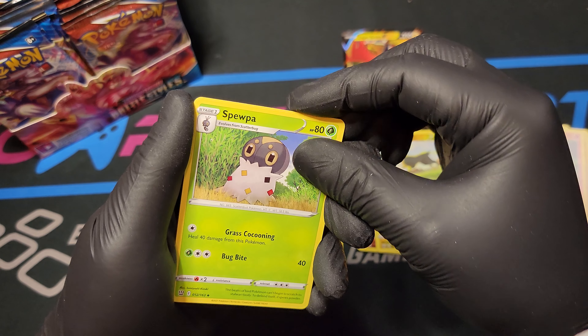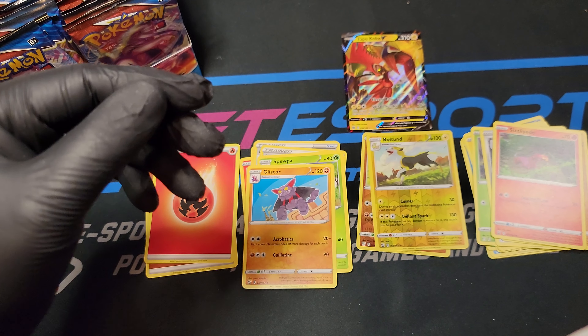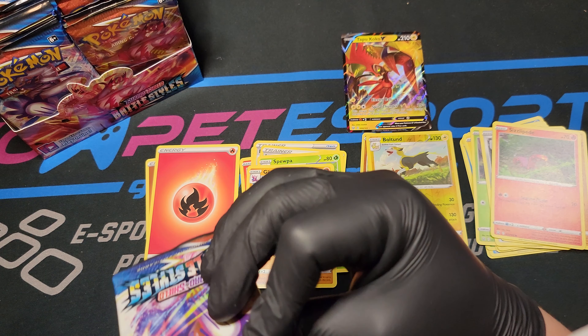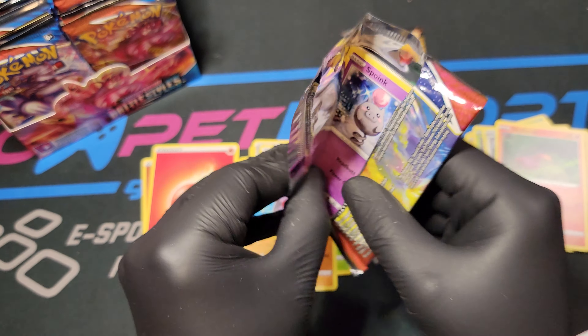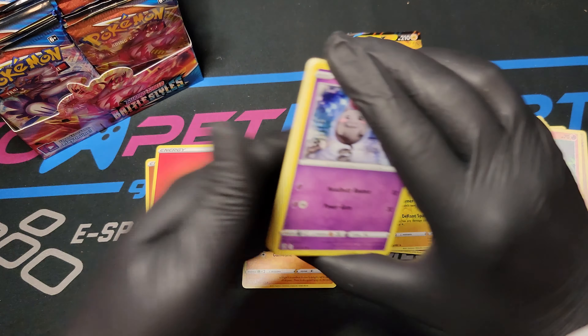Energy, a Level Ball. Spupa, very cute. Gliscor. And then there's a pack. That's all the free packs for now - I'm going to try to focus on getting those nice and packed up for a nice stack of them.